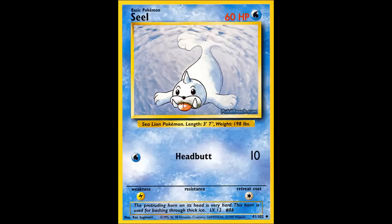Up first we have Seel, which I personally like to endearingly refer to as Dopey Seal. 60 HP for a basic Pokemon is not bad at all. Seel is a very basic card, very much like Machop — a little bit more bulky and a little bit weaker.